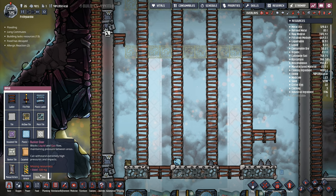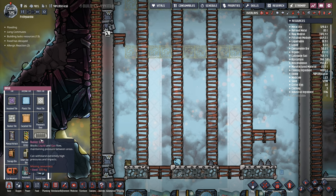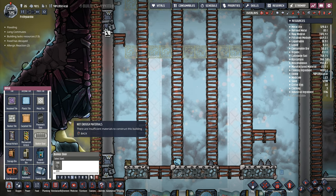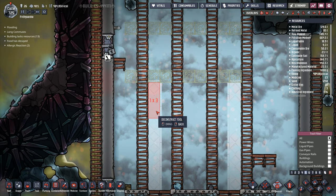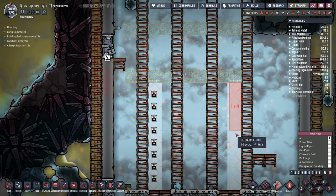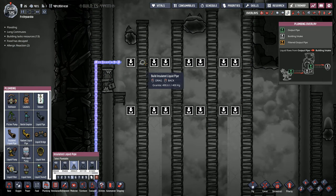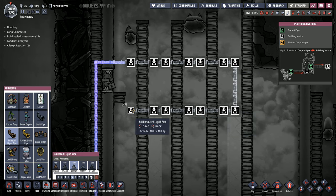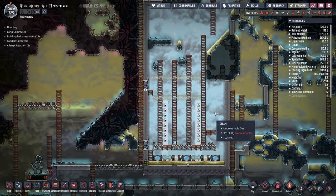A bunker door blocks liquid and gas flow, maintaining pressure between areas. I want to build a bunker door — I need 500 kilos of steel to do that, that'd be pretty cool. But it won't let me — I don't have 500 kilos of steel. I'll remove those and take plumbing insulated pipe, made out of granite, and run it through there like that.